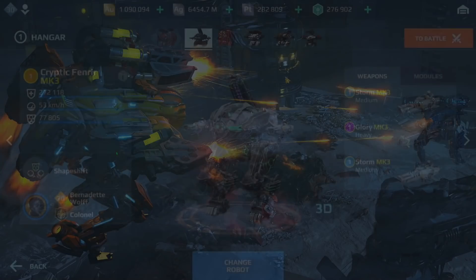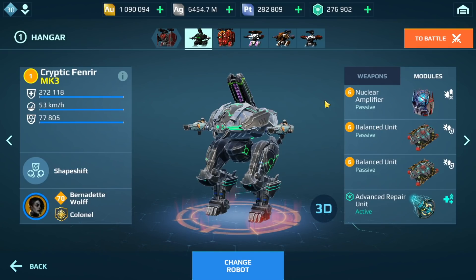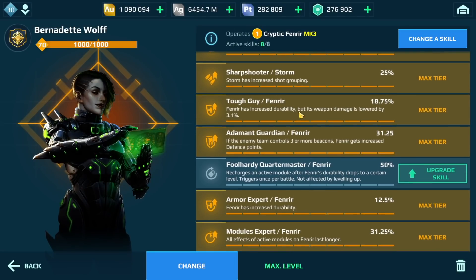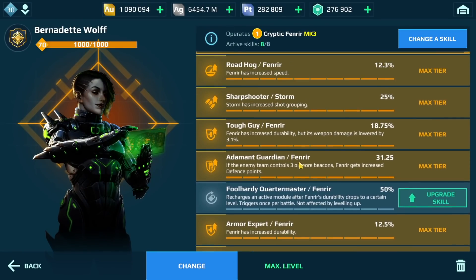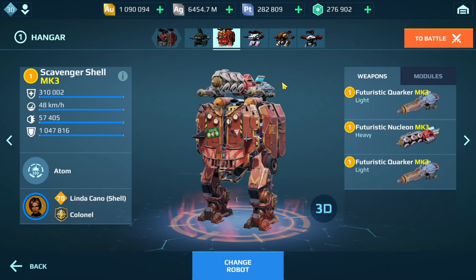We've got the Fenrir, Shell, Hawk, Ravana, Phantom, and also the Arthur. Not sure how this is gonna go but we're gonna try it out. The Fenrir here has Glory and Storm — these weapons used to be good. The Glory isn't that bad but the Storm right now is not that great, so it's gonna be interesting. We have the Shell with Nucleon and Quarker.